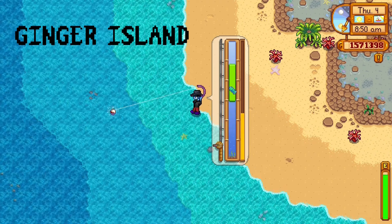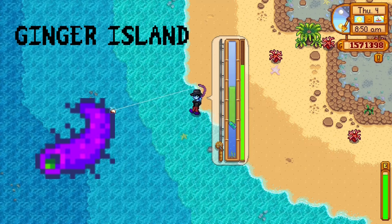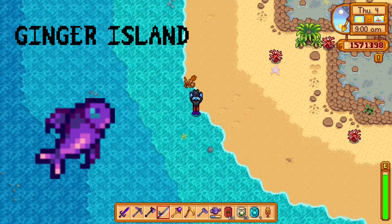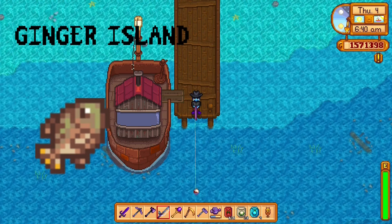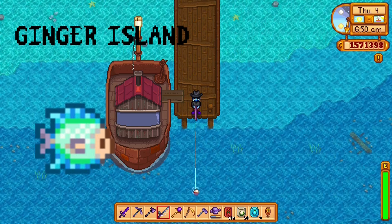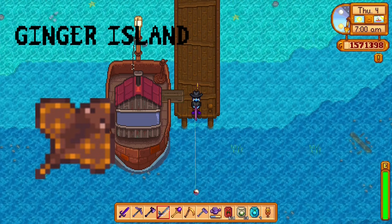The super cucumber can also be found in Ginger Island oceans. The flounder can also be found in Ginger Island oceans. The midnight carp can be found in Ginger Island ponds and rivers. Tilapia can be found in Ginger Island rivers. The lionfish and blue discus can be found in Ginger Island oceans and rivers. The stingray can be found in the pirate's cove in Ginger Island only.